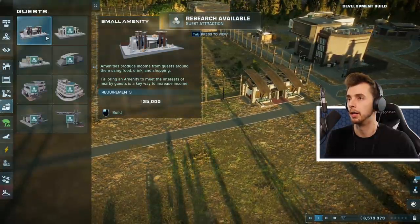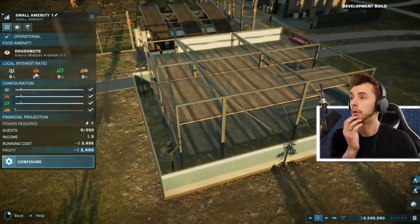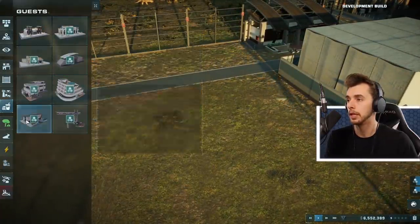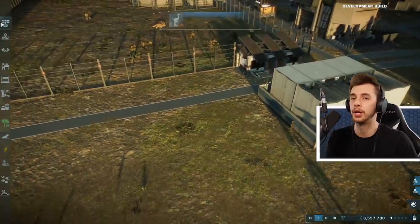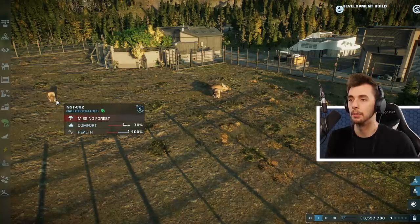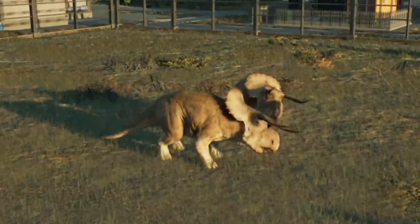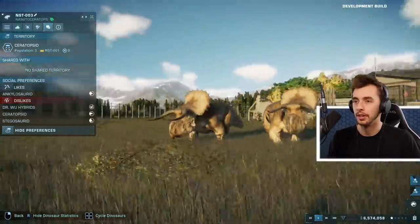We need some amenities - small amenities is all we can do at the moment. We've got thrill seekers and two others - they're new. I haven't even got restrooms. Research available: small herbivores. These guys are fine, we don't need to worry about them. It likes ankylosauria, dislikes Dr Wu hybrids. Ceratopsids and Stegosaurus - it doesn't like other ceratopsids, that's weird. Look at these two walking together!